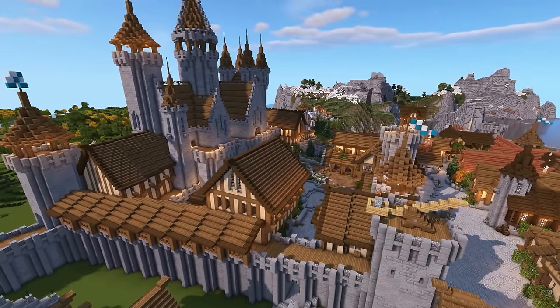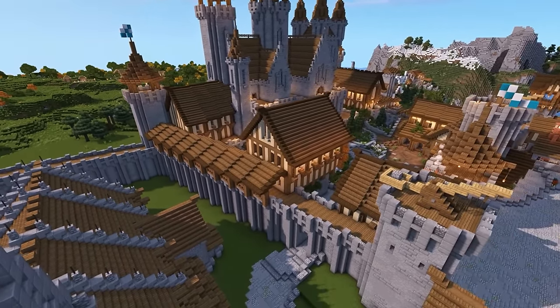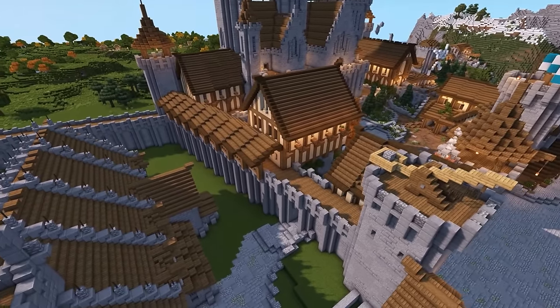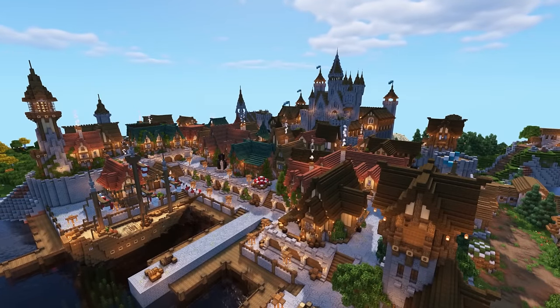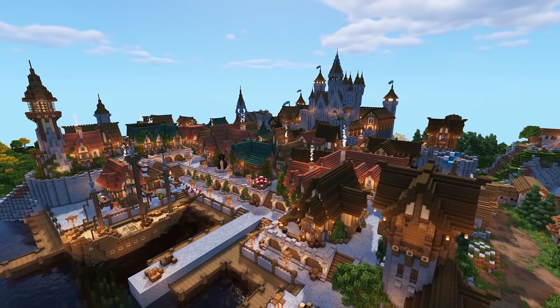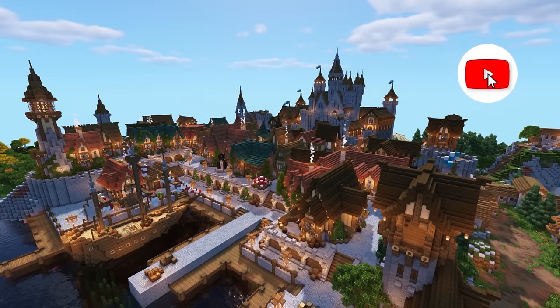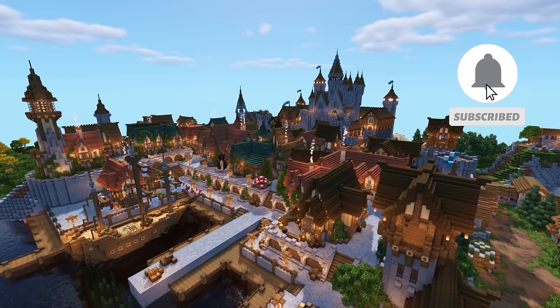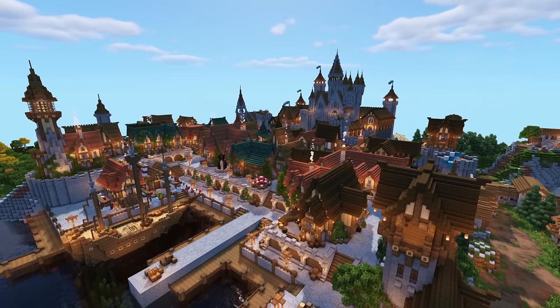There are a few questions I was getting a lot in the last part of the tutorial I want to quickly cover. A lot of people have been asking about tutorials for the docks and all the houses. I've actually already covered all of these, so I'll leave a link in the playlist for the docks tutorials — that covers the docks itself, the houses, the lighthouse, the ship, everything. If I haven't covered it yet, I will be covering it very soon.